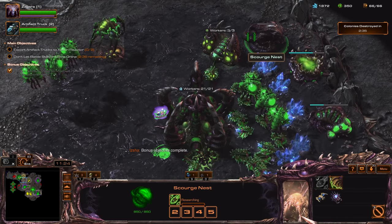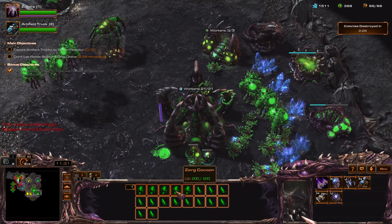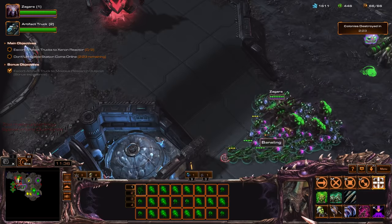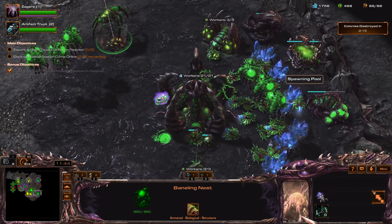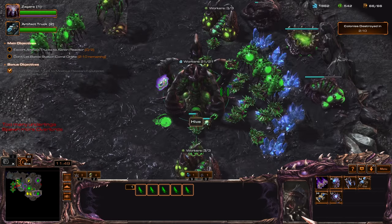Now let's get some upgrades. Let's get some corruptors. I'm supply blocked. Oh, it respawned here — nice. I'm just getting upgrades. Get another set here. Need more overlords.